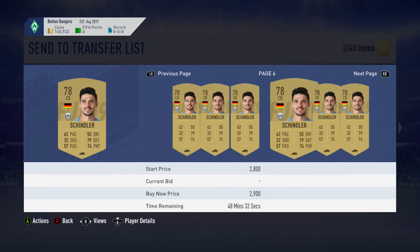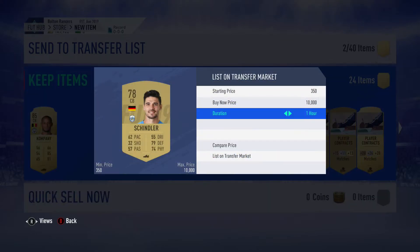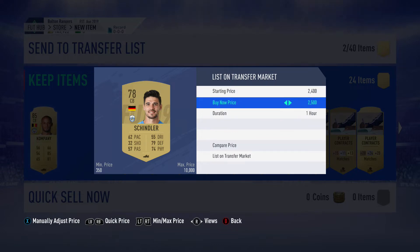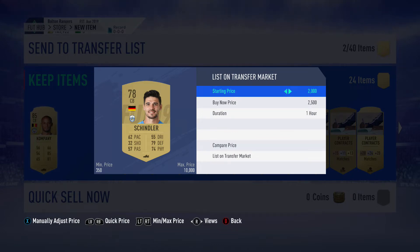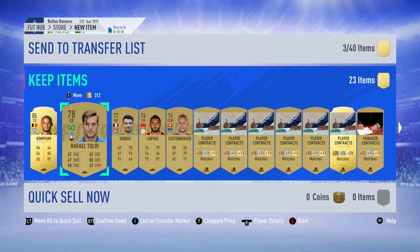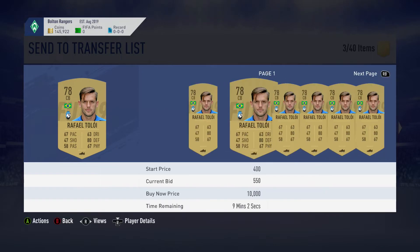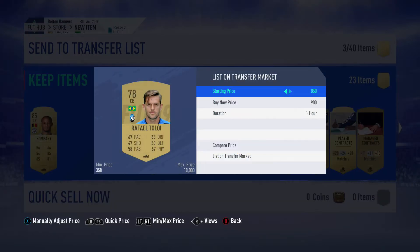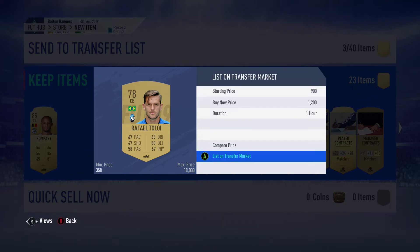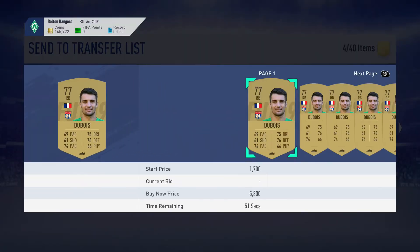This player though is gonna go for quite a bit — a German from the Premier League. 2,700 is his cheapest for Schindler. He actually had a decent season, other than getting relegated of course. I remember in my fantasy Premier League, he was getting points like nobody's business. Players that sell for a bunch we're just gonna sell on and get our coins. Players that aren't going for over 1,000 we're probably just gonna hang on to.